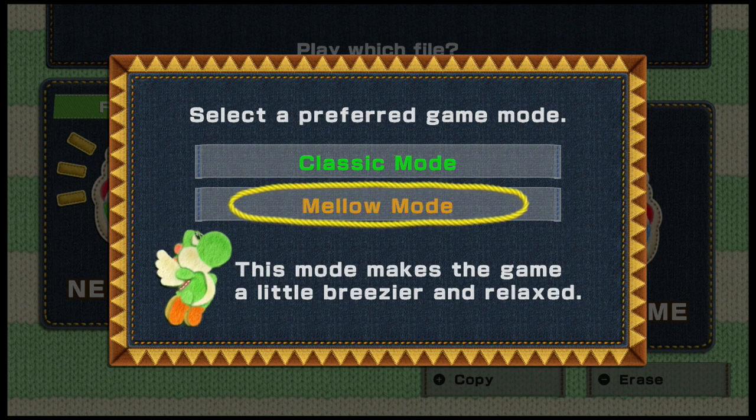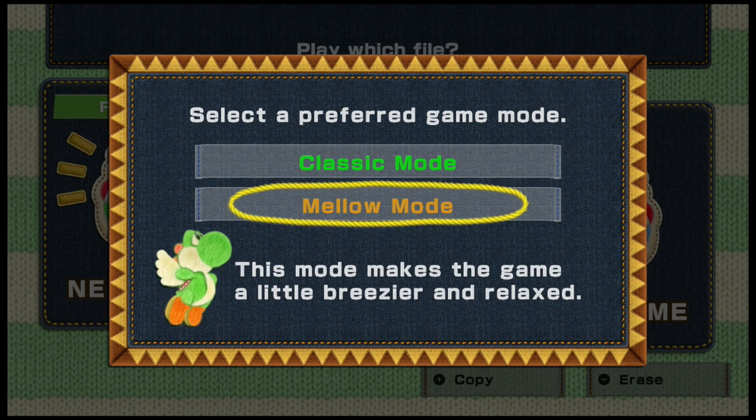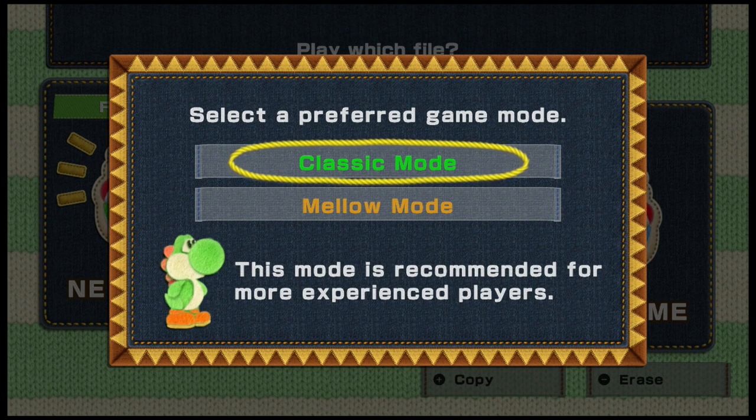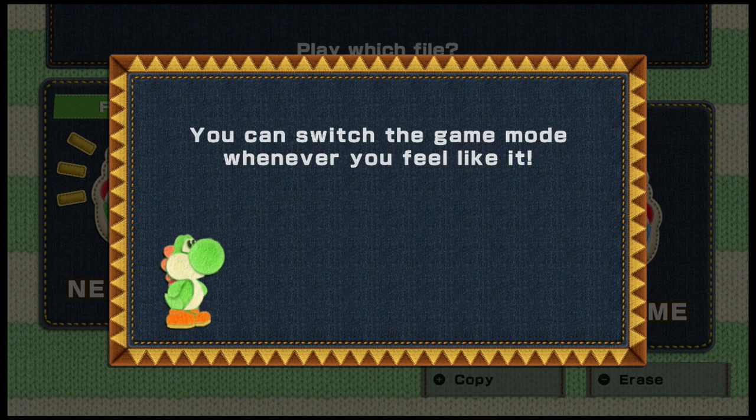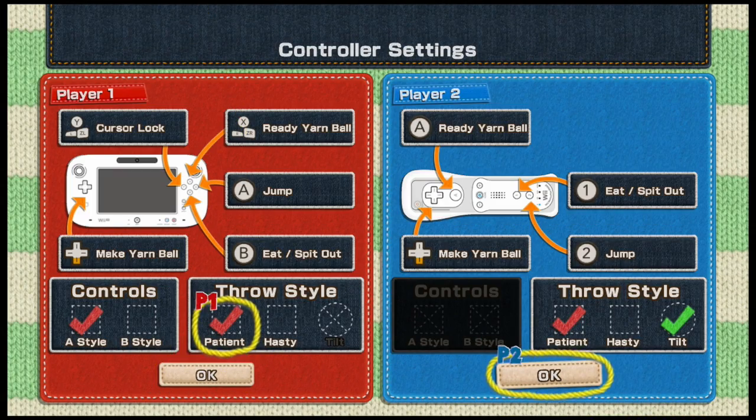Classic mode is basically for anyone that's not a baby. Mellow mode is like you have wings and you can just fly over everything and you're invincible. Like, why would you play the game that way? Unless you're like four, or you have a little baby brother or cousin that came over and you don't want them doing anything. Classic mode is for anybody that has any knowledge of run and jump.